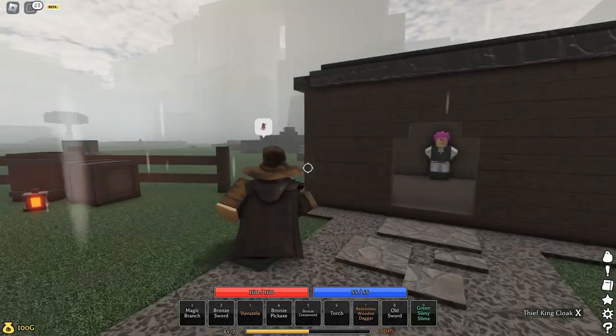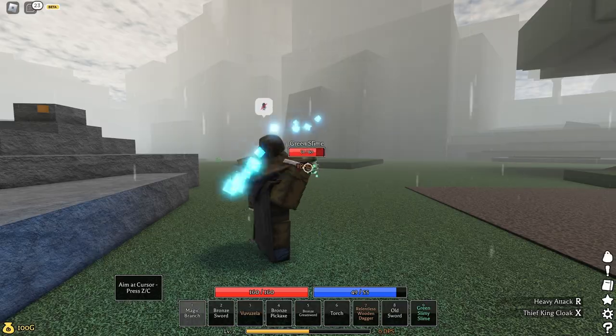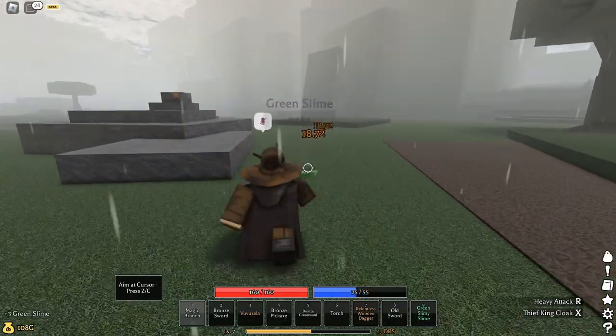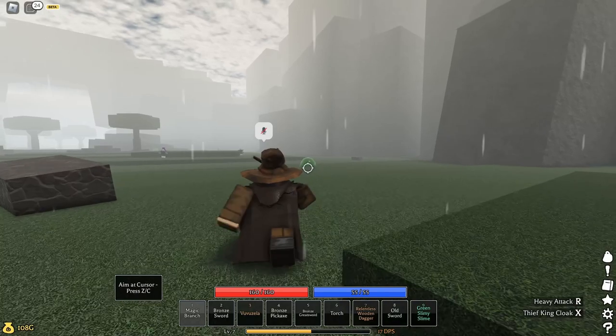Now that you know a little bit about the green slimes, it's time to fight one. Outside the village you're going to see prairie, and here is what the green slime looks like. Defeating them is pretty easy — there I got plus three green slime.